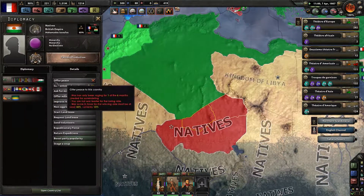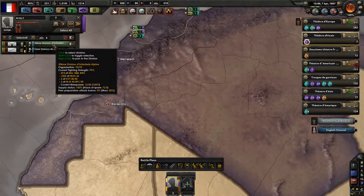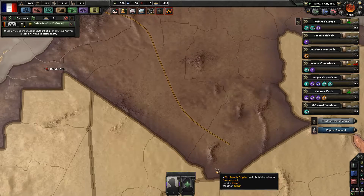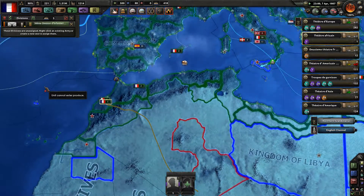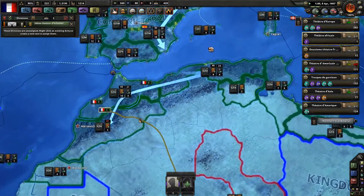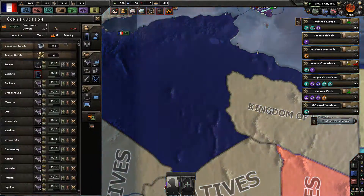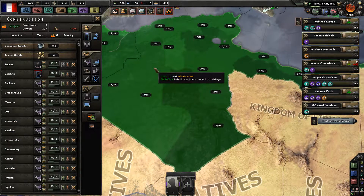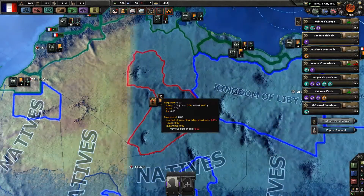How can I possibly take them out? I cannot use even one division — let's use the 13th division. We can't simply go into the sector because we have no infrastructure. Maybe I'm not gonna tell them to deploy strategically, maybe then it will work. Although I have infrastructure here, I have zero out of zero.